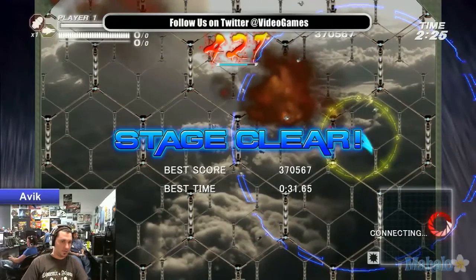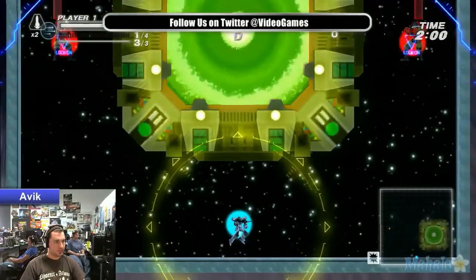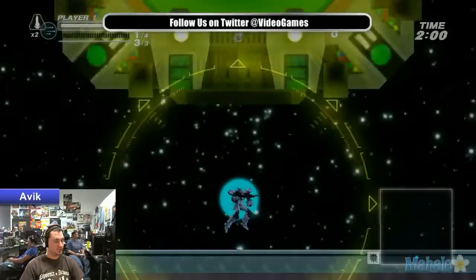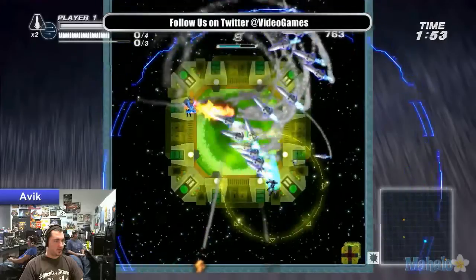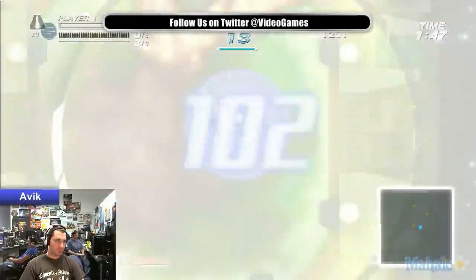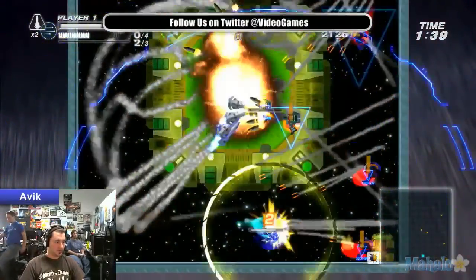And there you go — another example of a really awesome level. A tip I could give if you're playing this and you're getting frustrated because you have no patience: every time you unleash your missiles, be prepared to dash. Because if you do that, you're technically invisible and you cannot get hit, which is great.